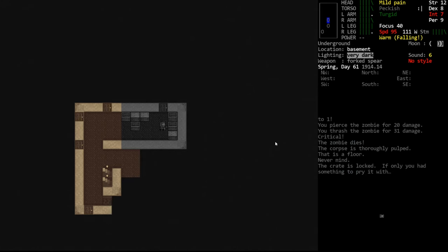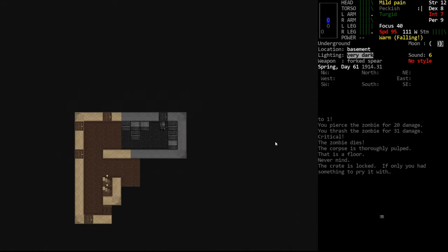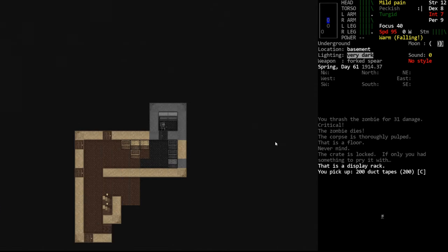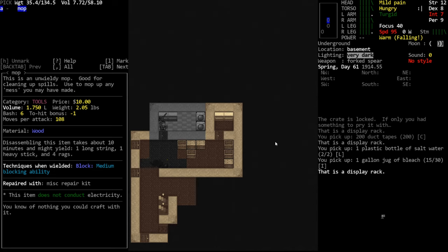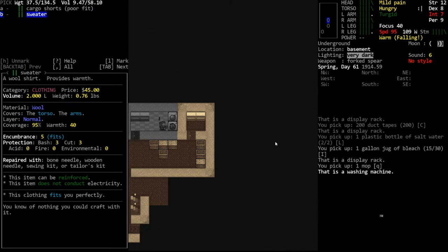Crates mostly don't have very good stuff - even the open ones are empty a lot of times. You'll open a crate and it'll just be garbage, so not super concerned about that. Grab this duct tape of course - tape is very good. We've been finding a lot of it since they upgraded the junk drawers. Here's a mop - we'll take that just to see if we can clean the blood in our shelter.